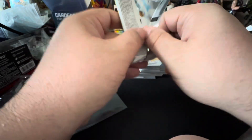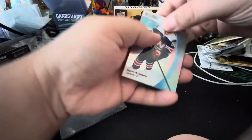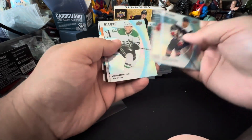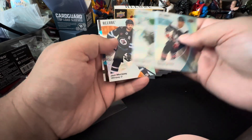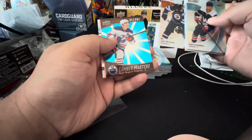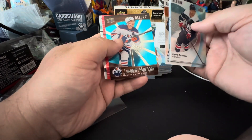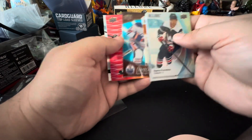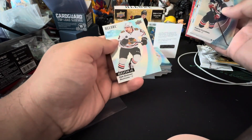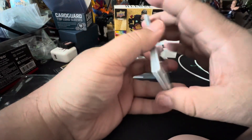It's my first — ooh, that's a Blackhawk. I'm trying not to see who it is. I'm hoping it's Connor, but I didn't see who it was. Power, Dylan Robertson. We got Orange Slice — Josh Morrissey. We got a Lumber Masters, Ryan Nugent Hopkins. We got a Color Flow of Cam Atkinson and a rookie of Cole Gutman.